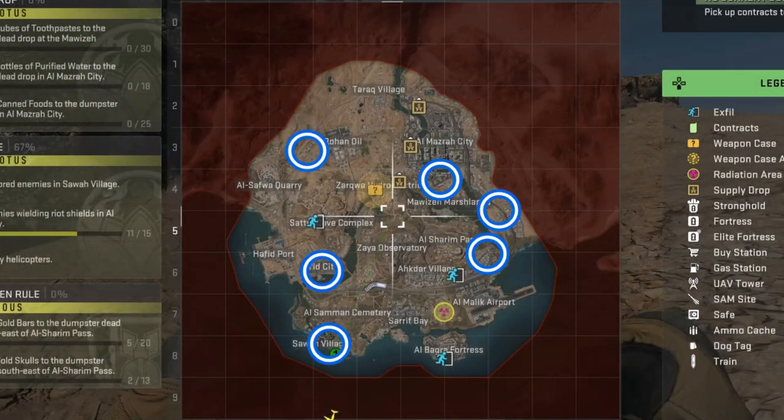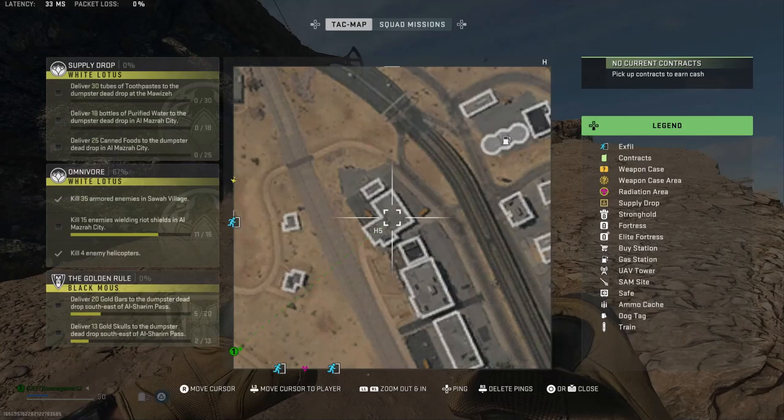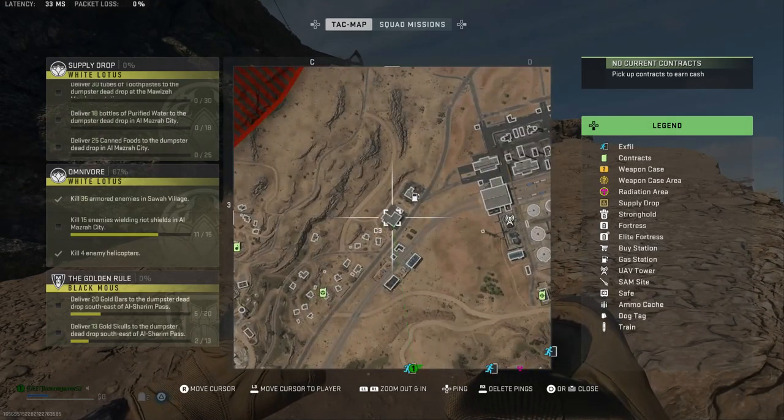For those who don't know, there are 6 hospitals scattered around the map. You can tell which buildings are hospitals since they look like an L with a nub on the outside and have a small rectangular building right next to them. The first one is up here right next to the road between Rohan Oil and Al Safwa Quari.